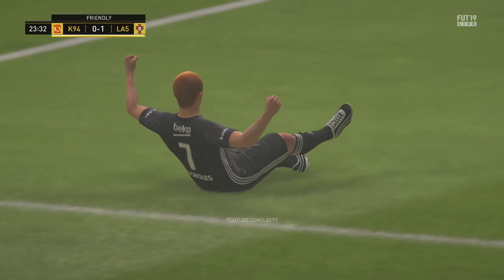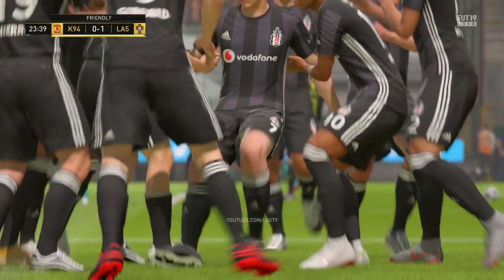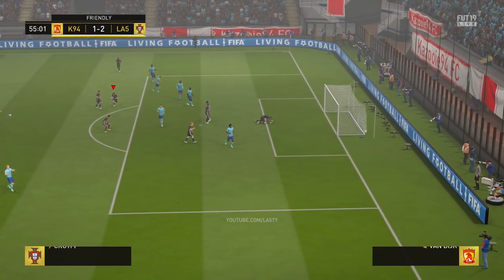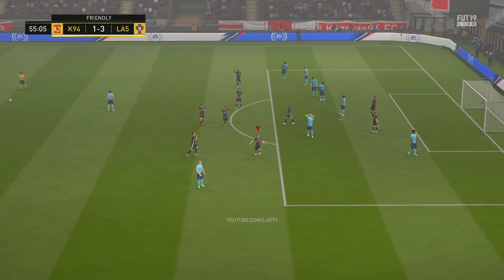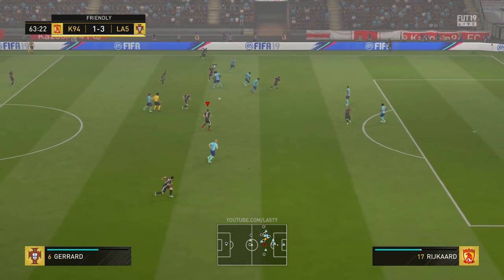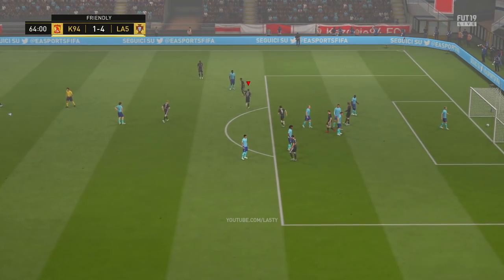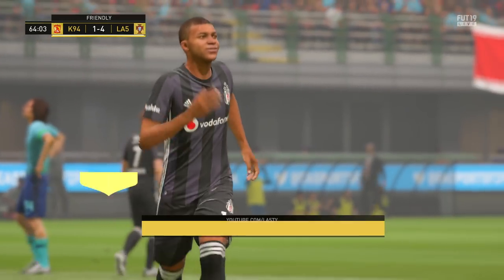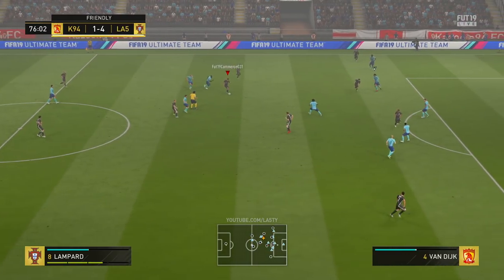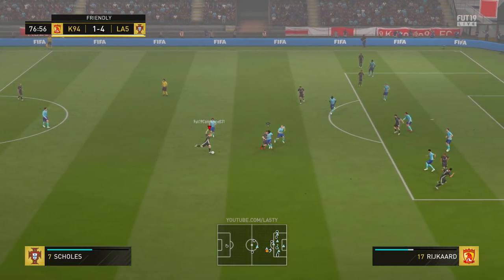One area of the game which does still seem a little bit overpowered - and we had this issue last year - was near-post corners. I just scored a header with Paul Scholes, and I don't feel like that should necessarily happen. I understand that if Cristiano Ronaldo is at the front post, then maybe you'd expect it to go in a bit more. There may be a slight overpoweredness in the front-post corner action, which we're very used to from FIFA 18. I would hope that gets somewhat addressed throughout the game. It seems that if you nodded it towards the front post you had a much higher chance of the ball going in the back of the net - whether it's defensive positioning or goalkeeper inability at that point, I'm not sure.